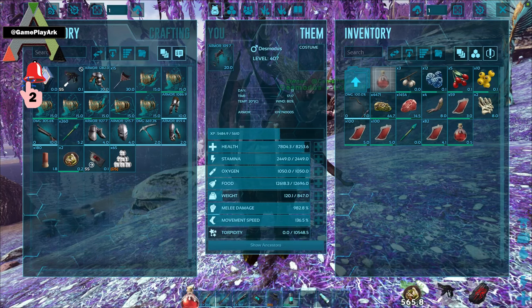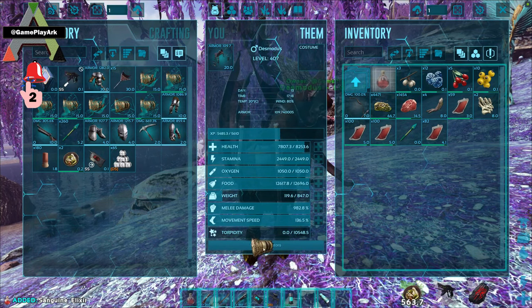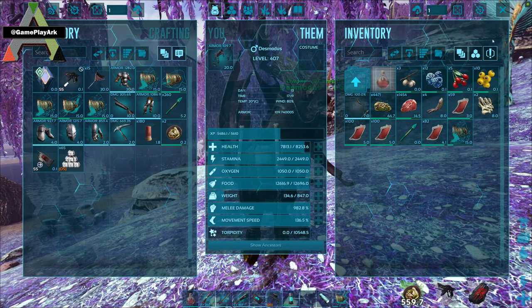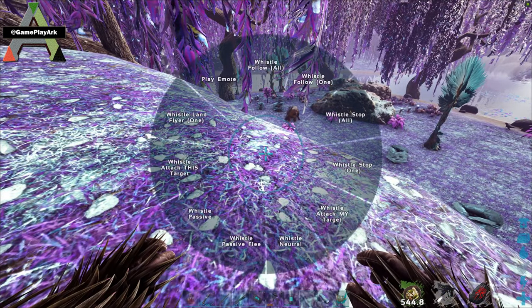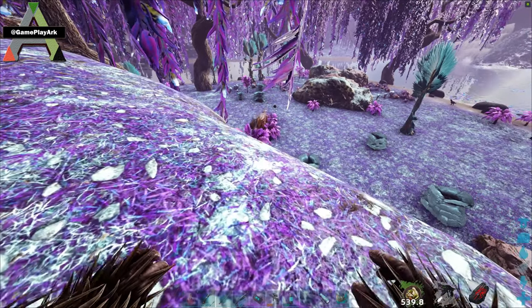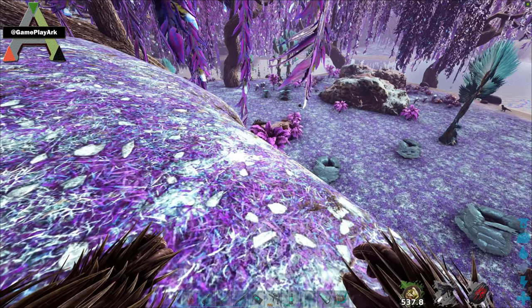Now we're going to tame a shadow mane. Put your elixir on your hotbar and the fishing basket on the last slot, then go find your shadow mane. We found one here.